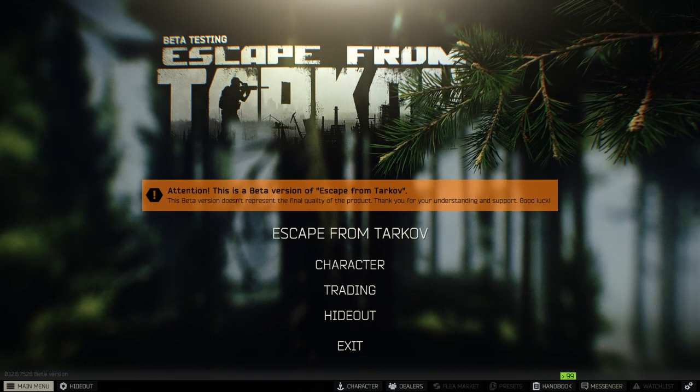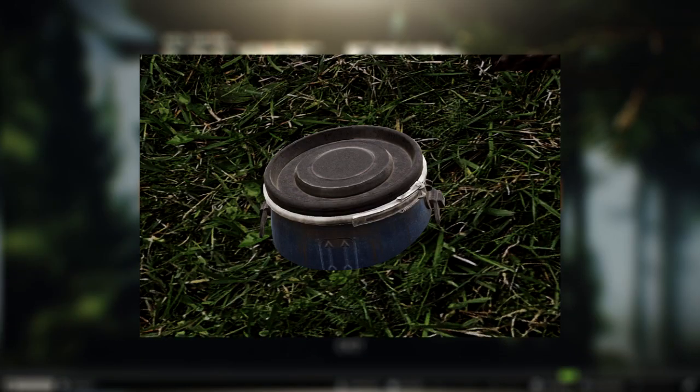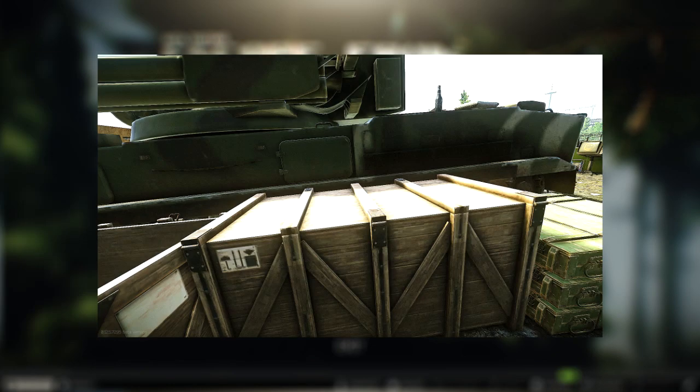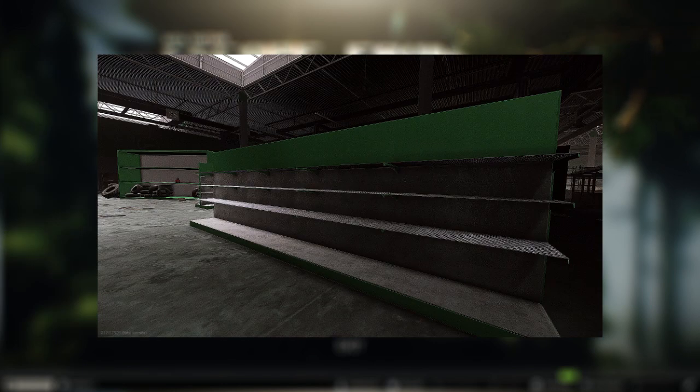You can find gas analyzers in many places, such as buried barrel caches, dead scavs, filing cabinets, ground caches, sports bags, supply crates, toolboxes, and also spawning on shelves.